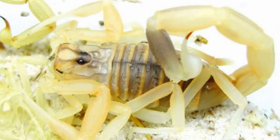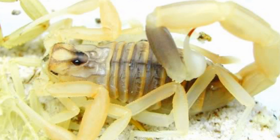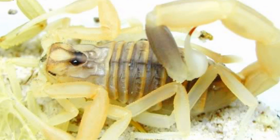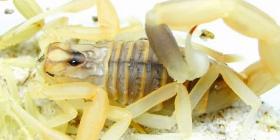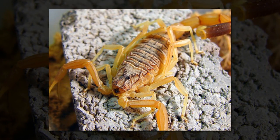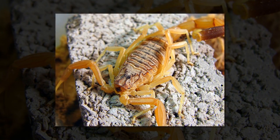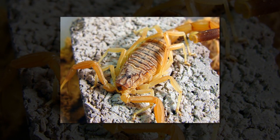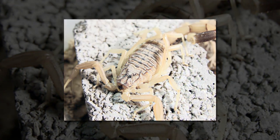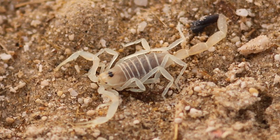Scorpions may capture their prey with their pincers, but in the case of the Deathstalker, the pincers are fairly weak, so a sting must be administered quickly. The size of the pincers of a scorpion can be a good measure of the potency of its venom. Scorpions with large, powerful pincers have no need for powerful toxins. Scorpions with small, weak pincers need to have strong poisons to subdue their prey and ward off enemies. The Deathstalker scorpion has the strongest poison of any scorpion.